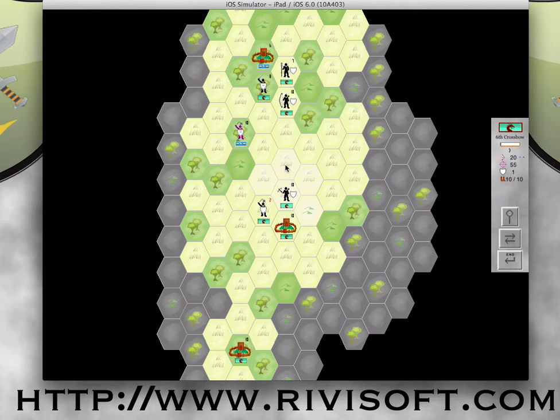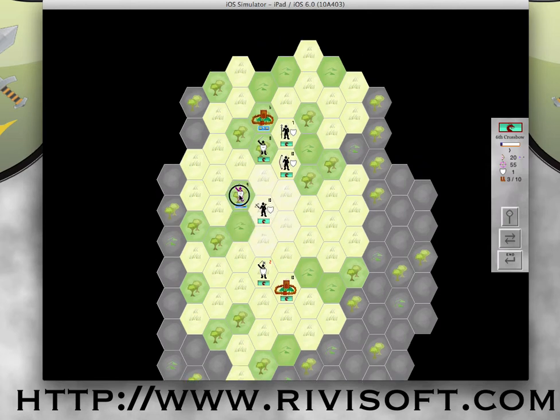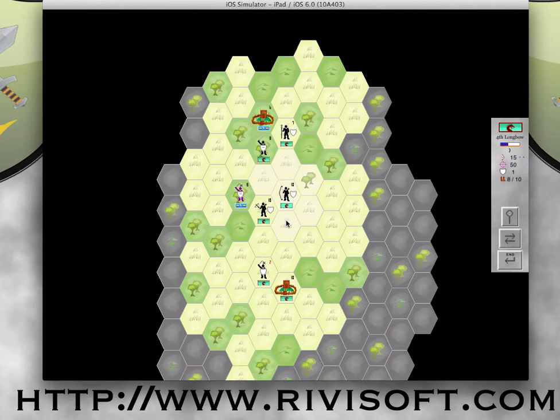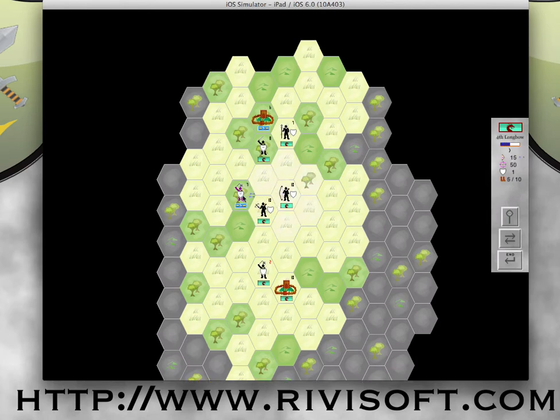I may try to take a pot shot with my crossbowman — one damage, another damage. At least we hurt him a little. My crossbowman is very vulnerable, but that's life. I'm going to move my longbowman down. This puts him in a position to support the crossbowman should he be attacked. I take some more pot shots — a point's a point. Over here I still don't think I'm ready for this assault, but time's running out, so I'm going to try it. I'm going to use my weaker unit first.